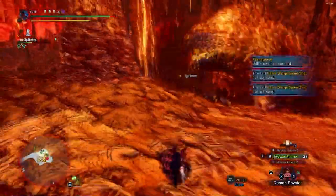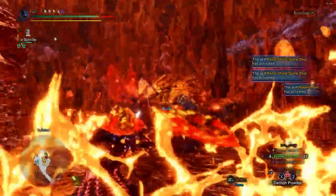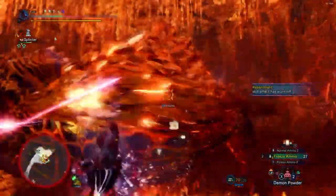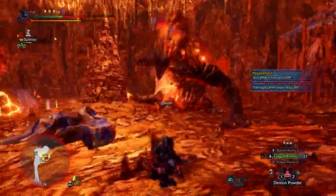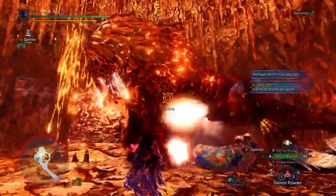The surprising thing is how susceptible she is to raw damage. Just put on your charge blade and go to town on her — strap it on and blow her up with the explosive phials. The support mantle is off and we have the evasion mantle on now.